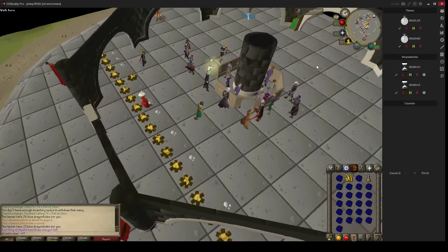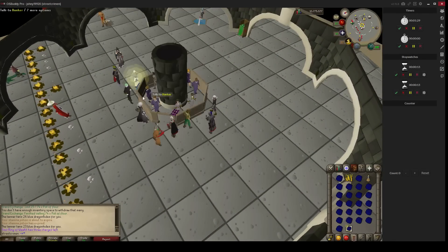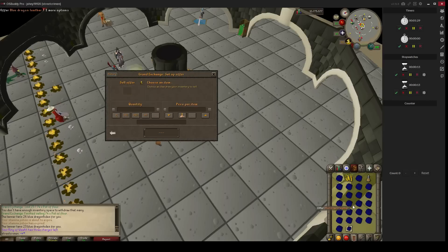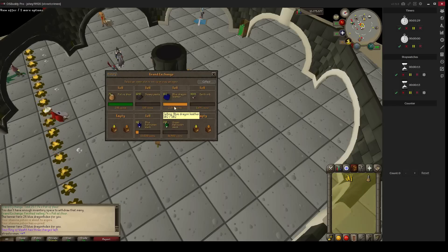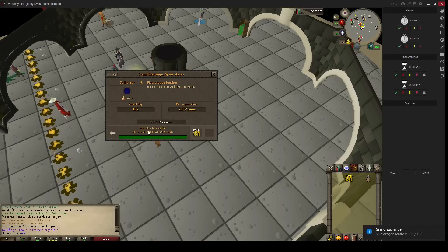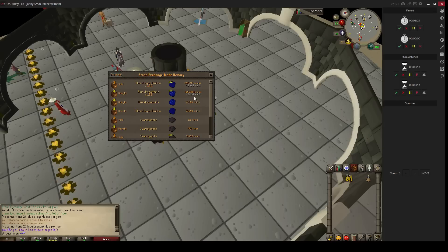If we can sell for 400 coins profit on each hide we are really lucky — mostly it is only 100 coins profit on each hide. Let's check the history: we sold them for 2,647 coins each. That is a profit of 400 coins each, so we just made about 40k profit in 1 minute 30 seconds.